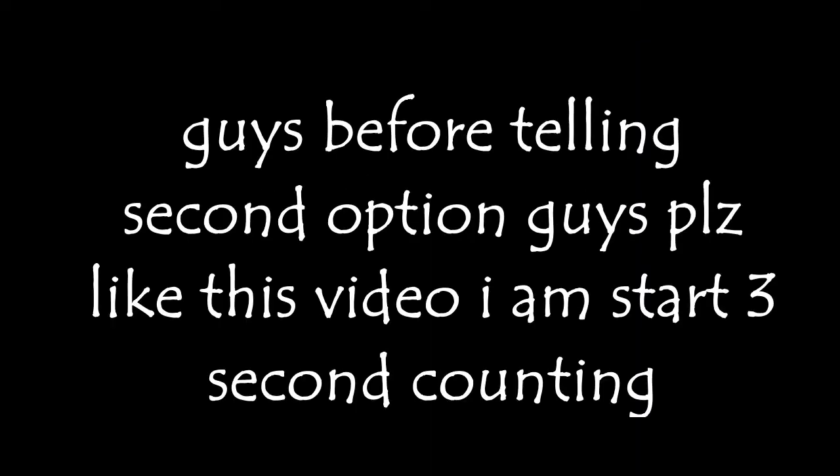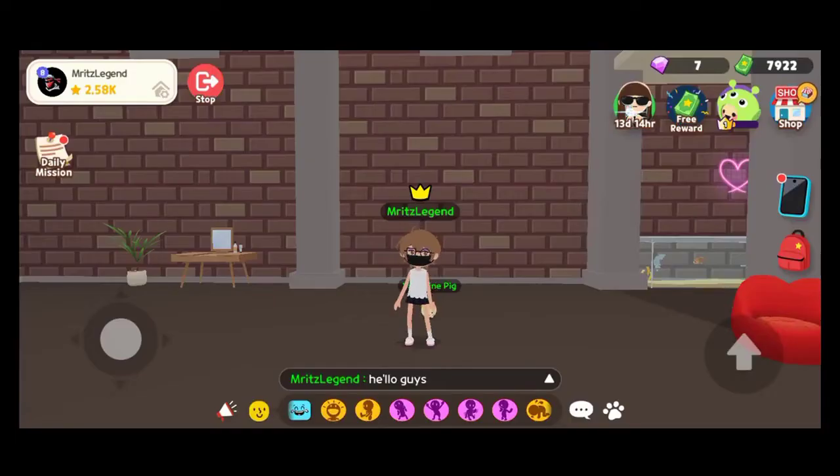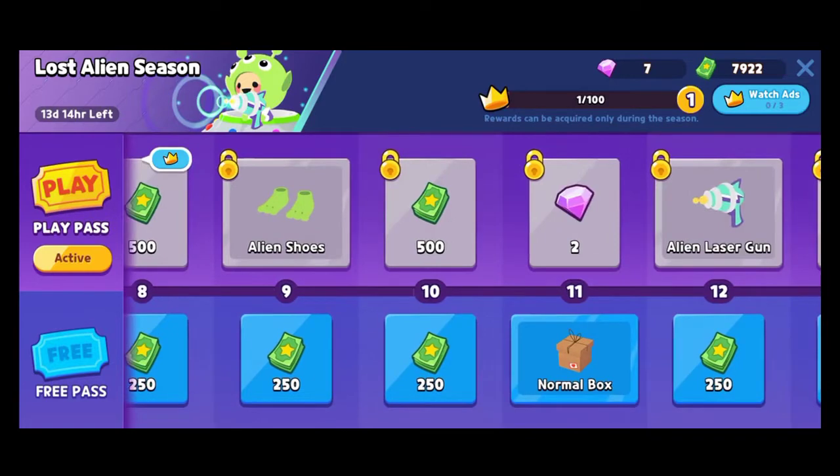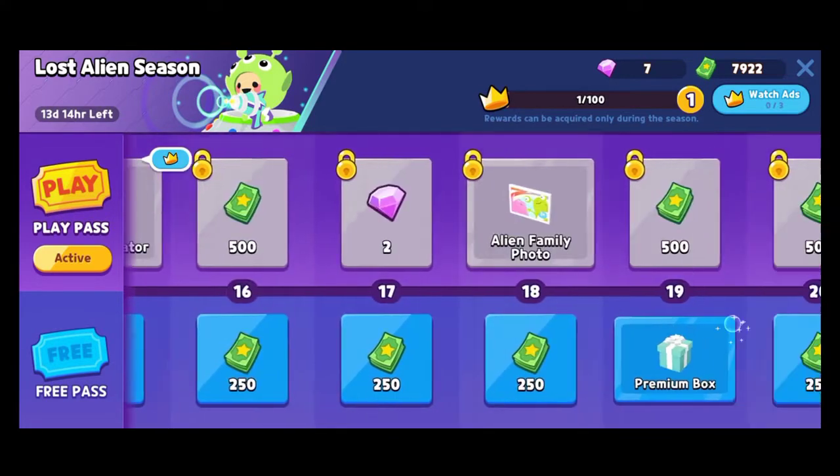Before telling the second option, guys, please like this video. I'm starting a three-second countdown: three, two, one — thanks for the like! The second option: in the free pass last box, there is a very rare chance to get 1000 alien tokens.